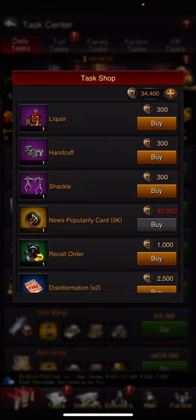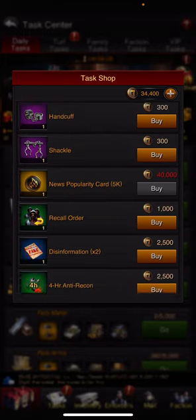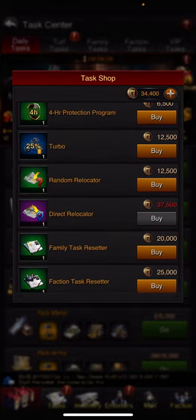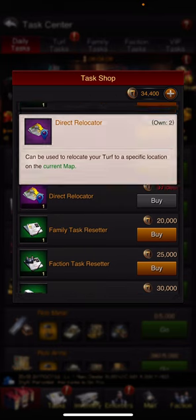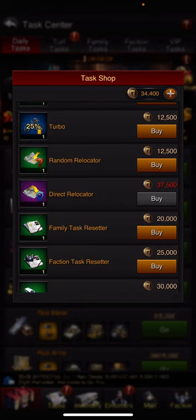So then you go to the task shop — you can see I have $34,000 — and you have different options of what you can buy with them. I like to save them up and use them as I need.